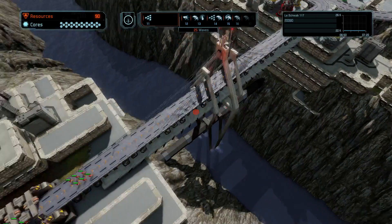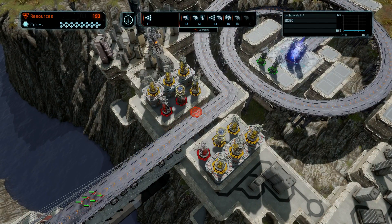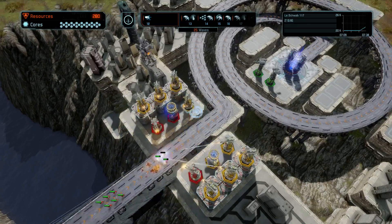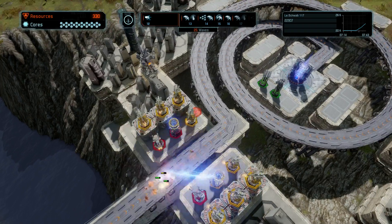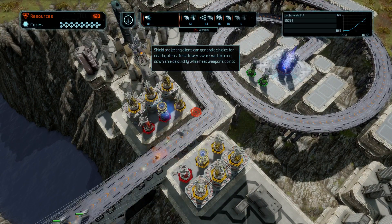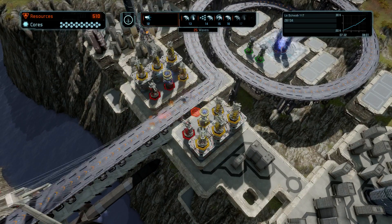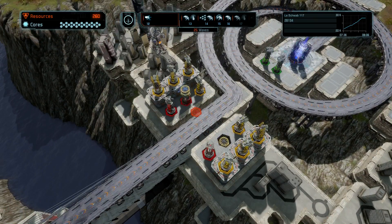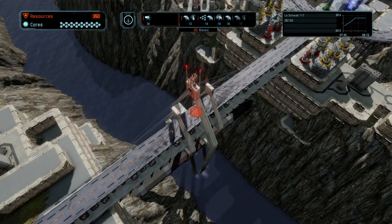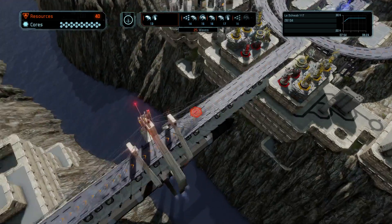Swarmers — should be pretty easy to take out. They go down pretty quickly. These shield projector aliens can generate shields for nearby aliens. Oh, I didn't know that. Maybe we should upgrade this Tesla tower. It looks like they could shield their friendly guys too, so that's probably what's going to happen with this wave.